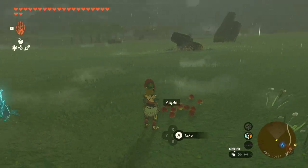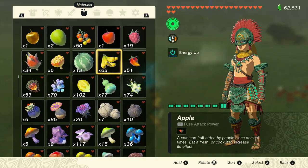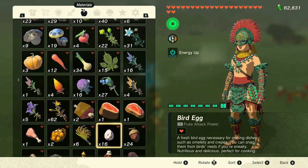Pretty much what you've got to do is get down to one single item in your inventory of one of your items. So I have one apple left. I had 12, but I threw 11 on the ground, so that got me down to one.